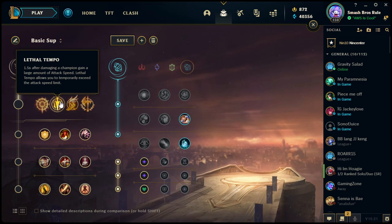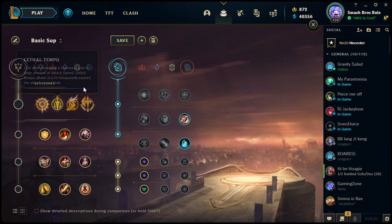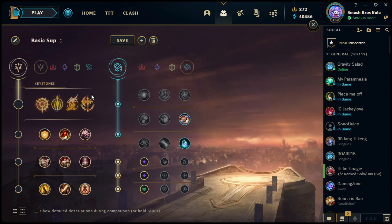The next keystone is Lethal Tempo: one and a half seconds after damaging a champion you gain a large amount of attack speed. Lethal Tempo allows you to exceed the attack speed limit. There was an attack speed limit put in place a long time ago at 2.5 — you can attack maximum 2.5 times per second. Kog'Maw was once able to exceed that with one of his abilities, but they hard-stopped him at 2.5, then later added this rune.